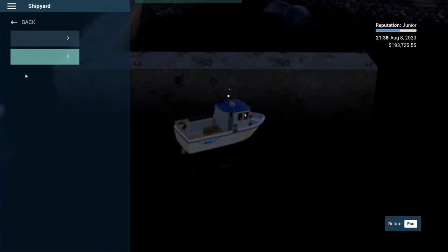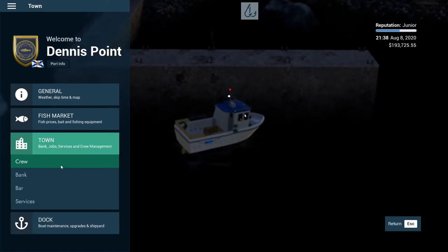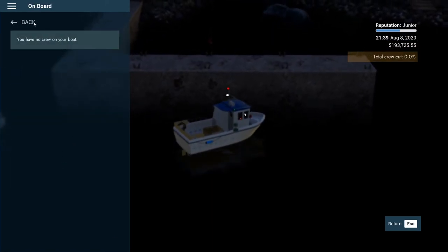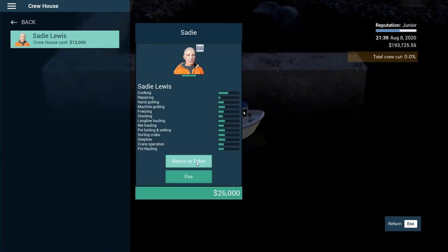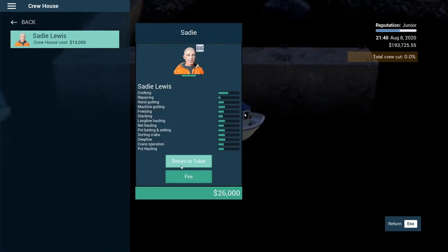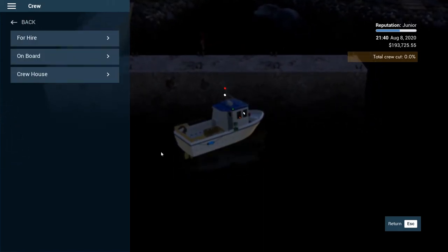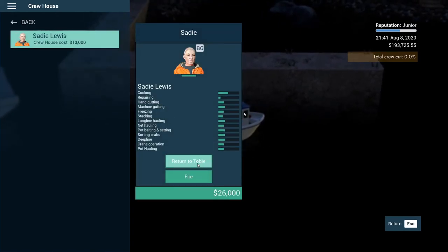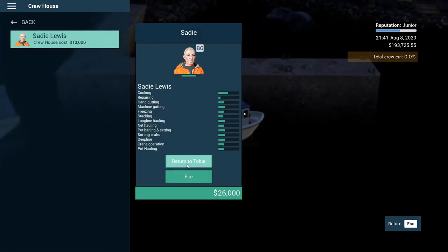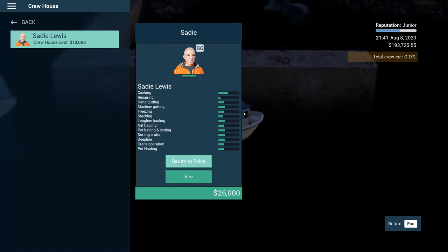Let's go back to our crew — I want our crew on board this ship obviously. On board — you don't have any crew on board. Crew house, return to Toby. Hopefully that does it. Why are you not going back to the Toby? Go to the Toby. I know there's a couple of bugs — let's try going to the shipyard available.